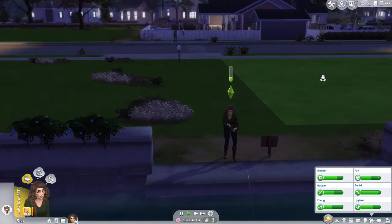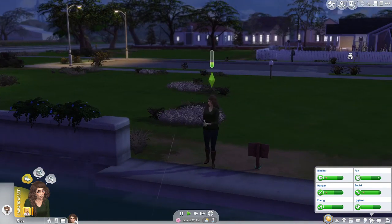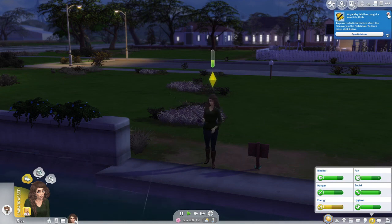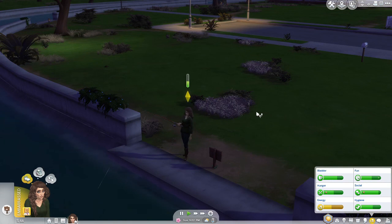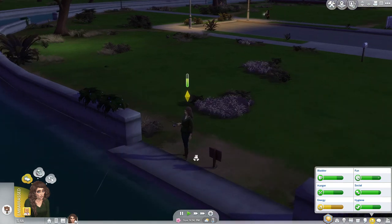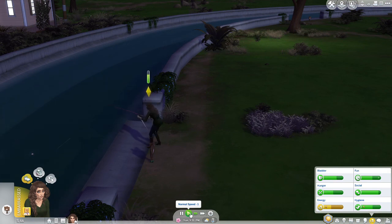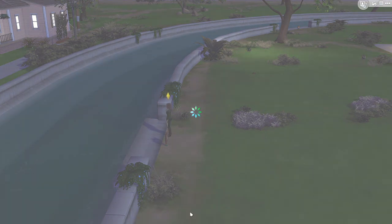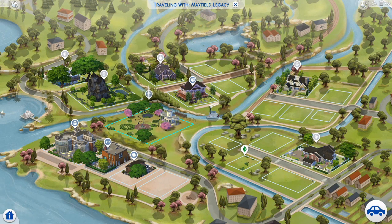What are you doing here, Dirk Dreamer? What is up with all these celebrities coming to this area? This is just a little hometown Willow Creek. Let's speed you up — at least you're having fun. Oh, is that a fish? It's a crab — custom content. Let's see if you catch a fish, because if you don't I'm going to find a grill. Let's just go somewhere else.